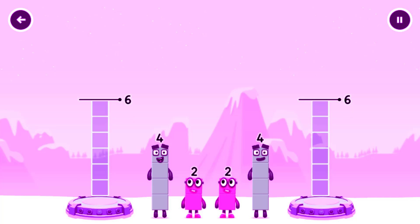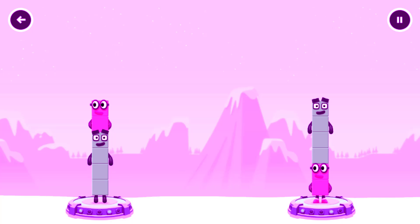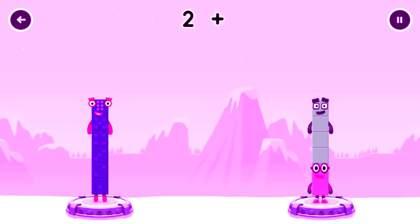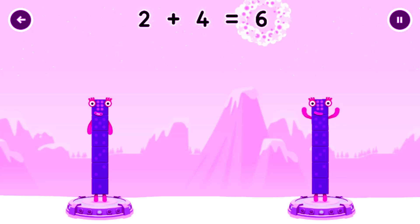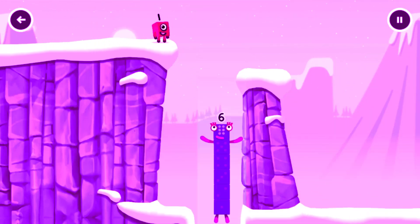Share the number blocks evenly to make two groups of six. Drag the number blocks onto both sides until they have the same number of blocks. Four, two, two, four. You cracked it! Four plus two equals six! Two plus four equals six! Six equals six! I am six in the mix! Six!